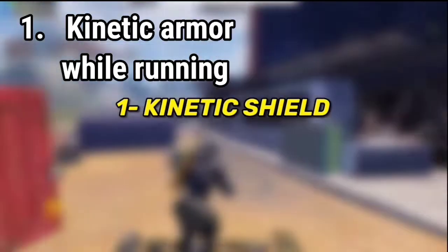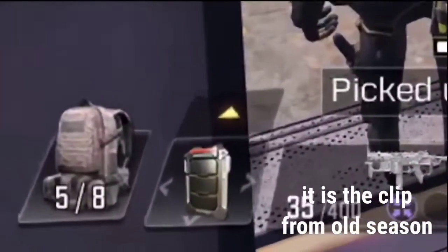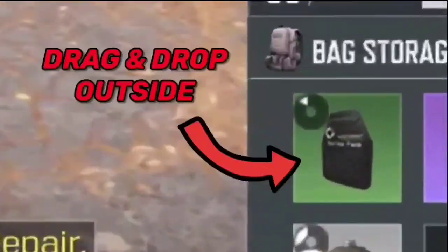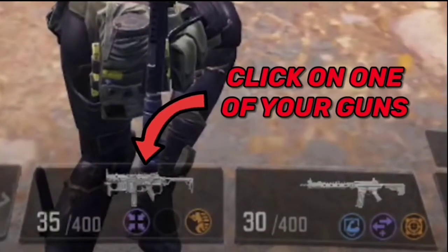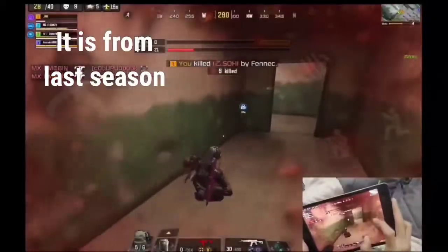First, use the kinetic shield, then open your bag and drag and drop the armor plate outside. Finally, switch back to your gun. As you can see, I'm healing on the moon — but a lot of you don't know this trick.